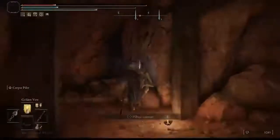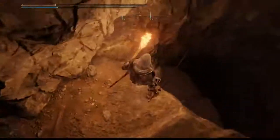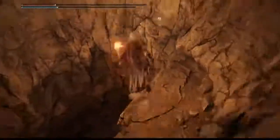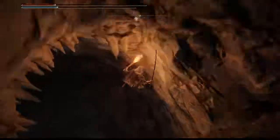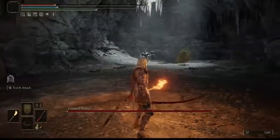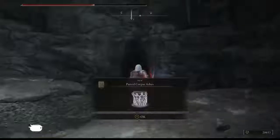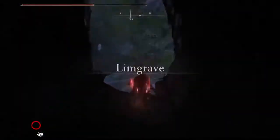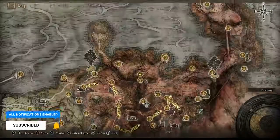Keep going straight, skip the enemies, take care of the foes, and just drop down here. Go against the wall and you should be able to handle the damage. Once we take care of them, check this out — the Putrid Corpse Ashes! I bet you didn't know about that one.